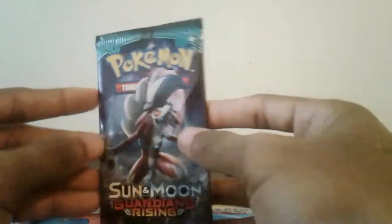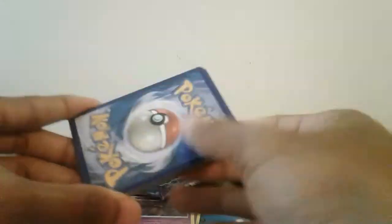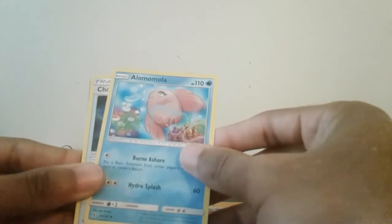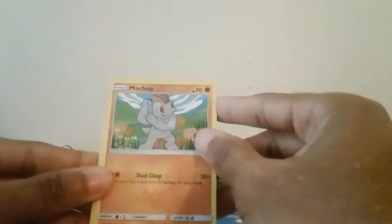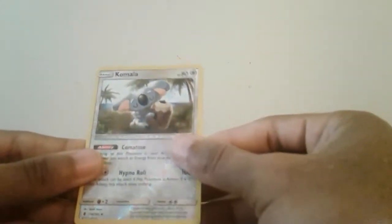Next pack — and sorry about the noises you're hearing. There is this second code card. First up we got Steel Energy, Alolan, Choice Band — this is a really good card — Vanillish, Rockruff, Kommo-o, Trumbeak, Delibird, Jangmo-o.